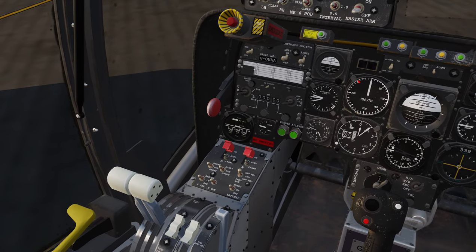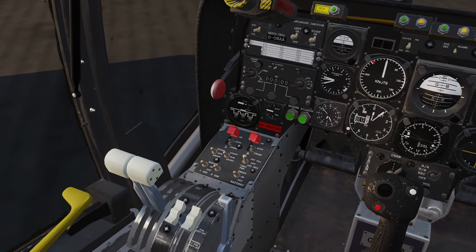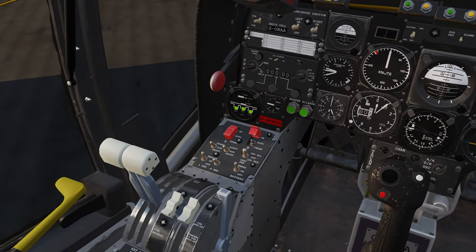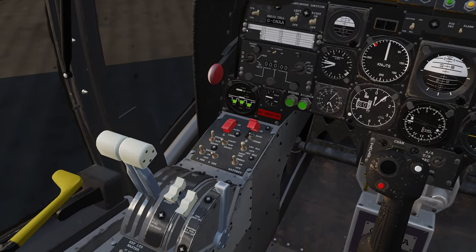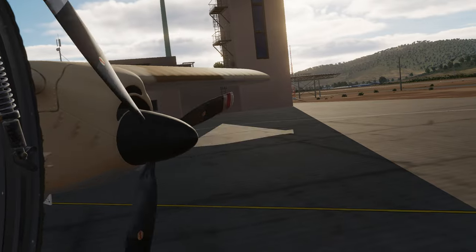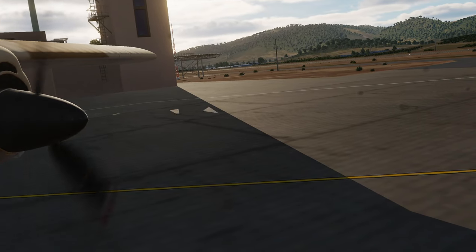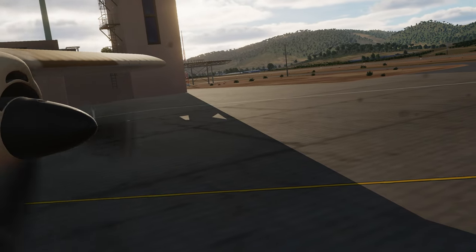Anybody that's flown any of the Eastern jets will kind of know what I'm talking about. So, easy to start. Battery power on. We'll start with the left engine here. We'll go power, generator, and then start, and then put fuel to the fire here. And we'll see that one start up. Obviously being a mod, not everything works in this — you just got to be kind of tolerant of what doesn't work. But it's going to do the job very well.